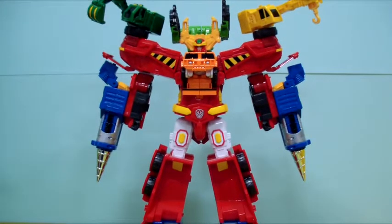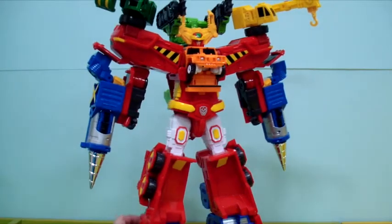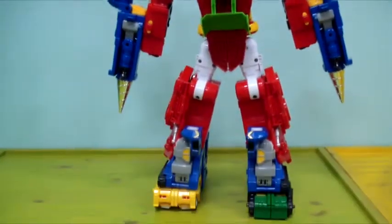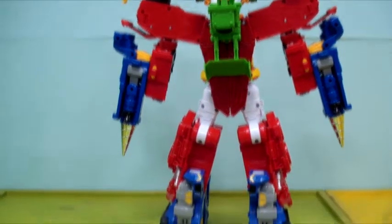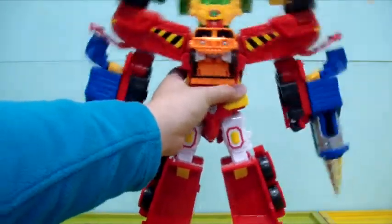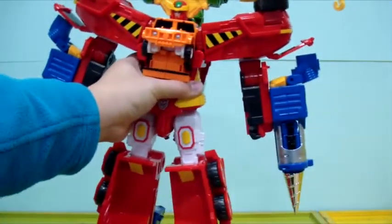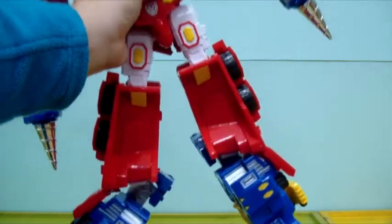Since each of the construction CarBots are different colors, putting them all together makes him have a rather hodgepodge color scheme — basically big red with blue boots and green and yellow sides. And on the back he does have these unsightly robot leg kibble, and that bulldozer back is looking rather sparse. Because it's heavy, I think the ratchet hip joints aren't strong enough to hold a good pose if tossed around. Also, as I mentioned before, these clips fall off very easily, so if you're not careful that could just fall right off.